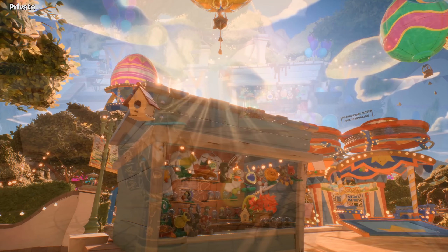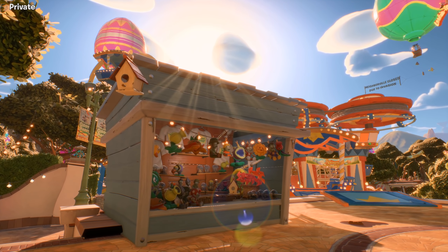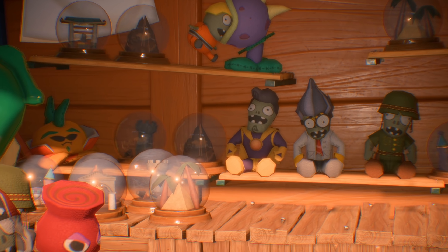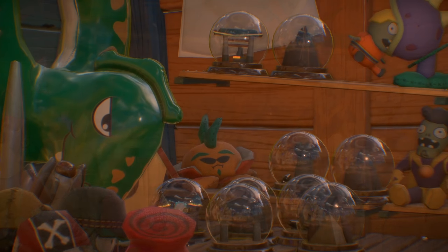Easter egg number one was suggested by a number of people and can be found in the centre of Giddy Park. If you use the jump pad and head down these stairs, you will come to one of the many merchandise stores that have lots of plushies in them, but that's not the only thing inside. You will also notice these little snow globes. Now the globes themselves are pretty normal, but if you look at what's inside them, you will see the Garden Warfare 2 references.